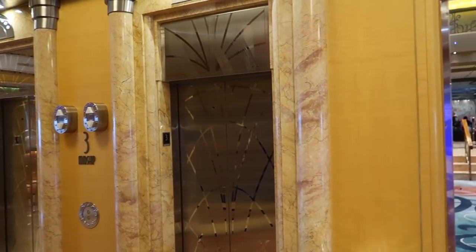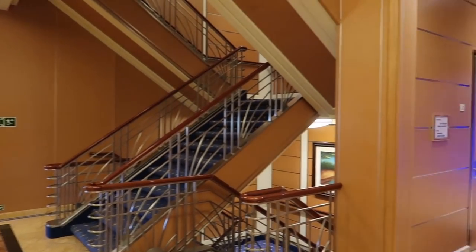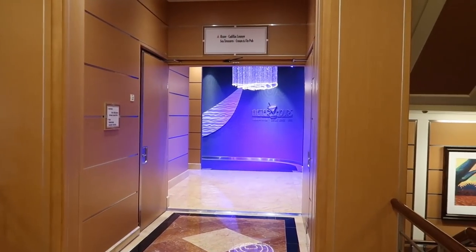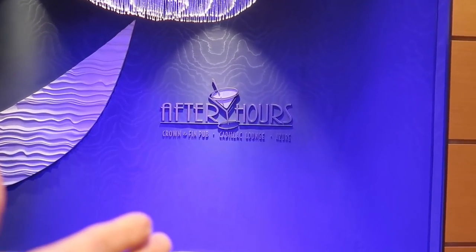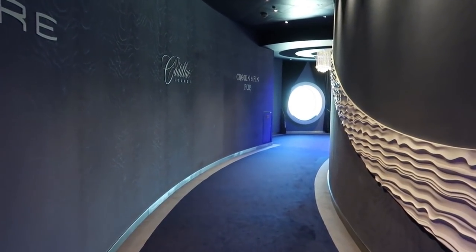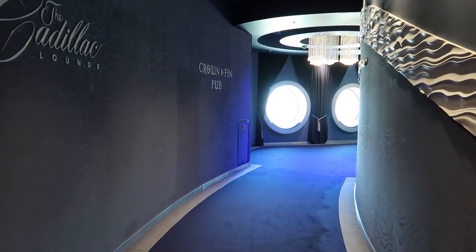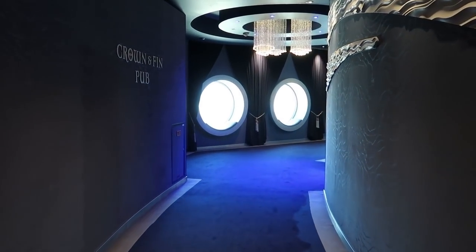We've arrived at deck three midship — there's going to be a lot of stuff on the next three levels. Turning from the elevators, we head into the after-hours area, which includes Crown & Fin Pub, the Cadillac Lounge, and Azure. This is the adults-only area after 9 p.m.